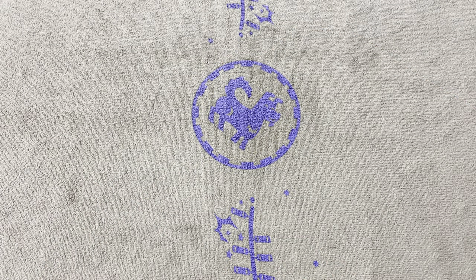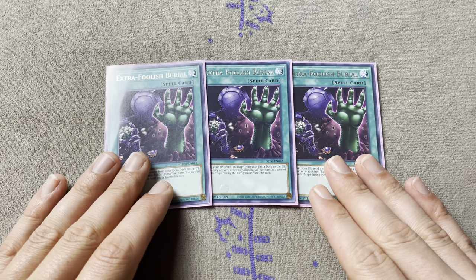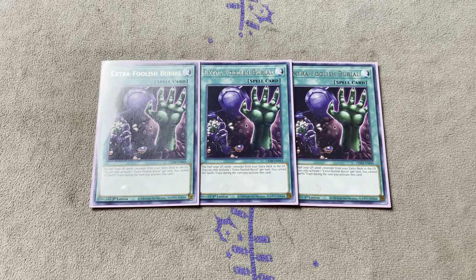A lot of competitive players might throw up when I show this, but since there's no Diviners in the budget list, we have to have 3 Extra Foolish Burial. The cost is half your life points to send one monster from your Extra Deck to the Graveyard, once per turn. We're not really worried about it though, because in most Drytron decks if you go full combo you just win - life points don't matter. So without Diviners you definitely have to have this as a 3-of.